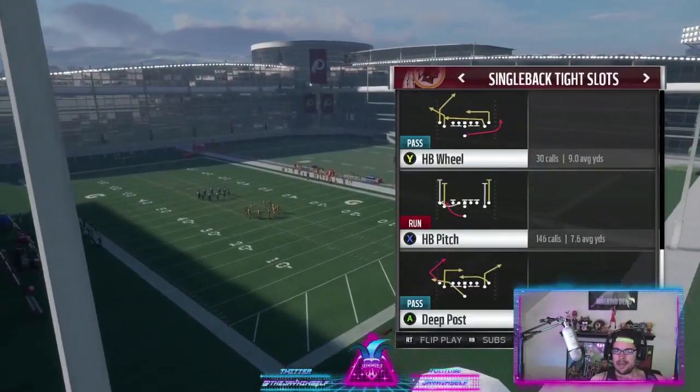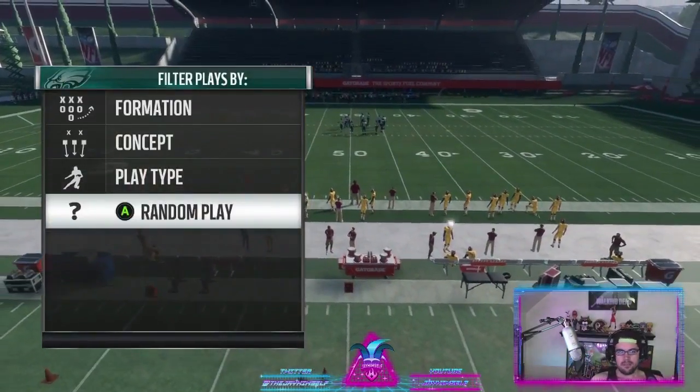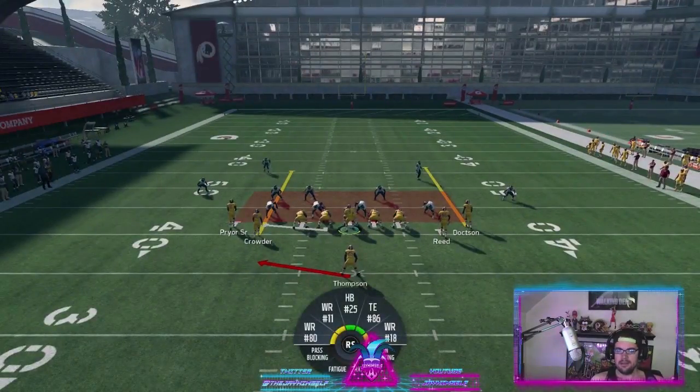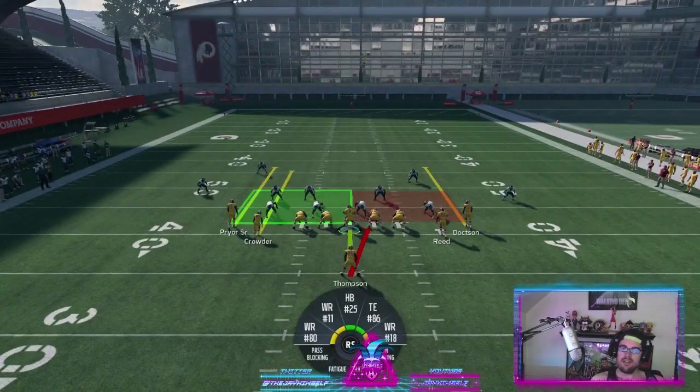We are gonna be going with tight slots and one. The play that we're gonna revolve this entire scheme around is HP pitch. We're just gonna come out in random plays and see what happens. We're gonna establish a running game and pay attention if they go stack the box or spread the box out. We have the dive as our audible.